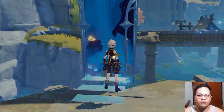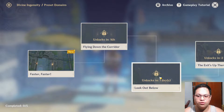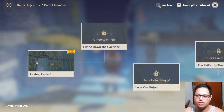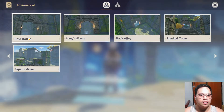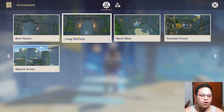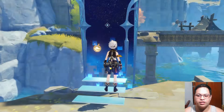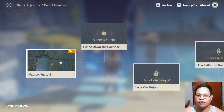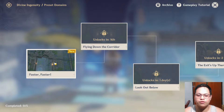Let's enter the domain and see what we have here. One, two, three, four, five — there are five stages. There's an archive. The five stages are: Raw House, Long Hallway, Back Alley, Stack Tower, and Square Arena. They will open over the next couple of days. The first one is open now and the next one opens in about 16 hours, so tomorrow.